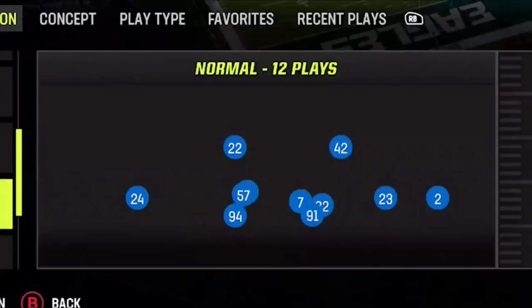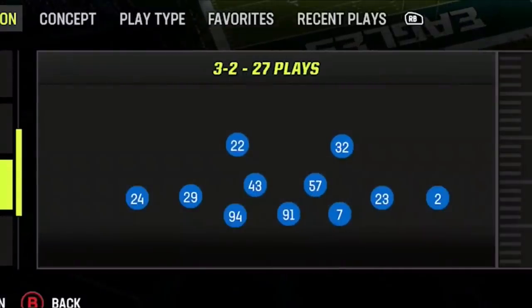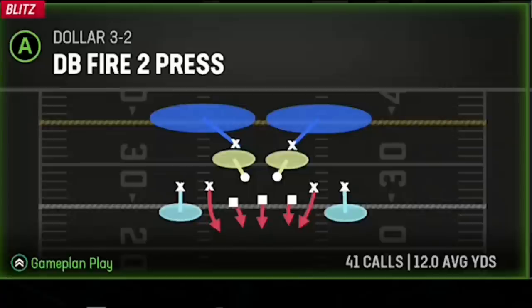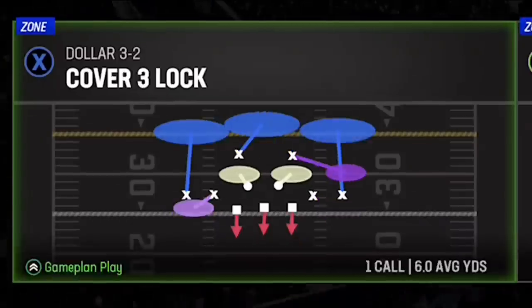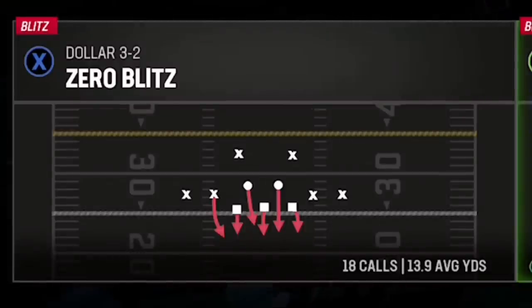The formation is the Dollar 3-2, which is one of the meta formations this year and everyone pretty much knows about it. Typically the two most used plays from this formation are the DB Fire 2 and the Spinner Blitz, but both of these have issues in coverage. The Spinner Blitz for example leaves no one to cover the running back unless you make several adjustments. But there's another man-zero blitz in this formation that no one talks about that takes care of all these issues with no adjustments at all — that is the Zero Blitz.